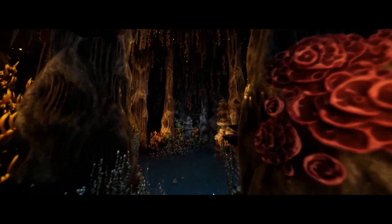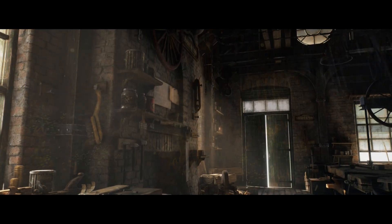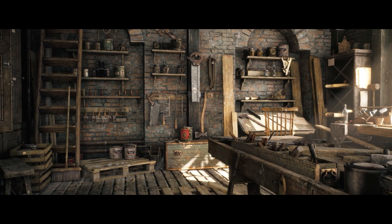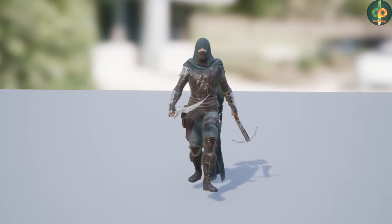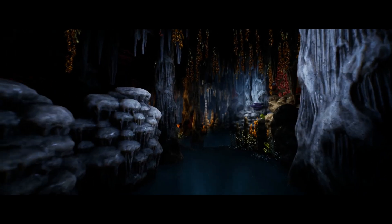Hey guys, I'm Matt Asplund and welcome back to another Unreal Engine Fab Marketplace video. Today we're covering the limited time free assets for the first half of April 2025, and we have access to three amazing assets for free until the 22nd of April. This time around we've got the Mystery Cave, the Carpenters Workshop Environment, and the Assassin. So without further ado, let's get right into it starting with the Mystery Cave.